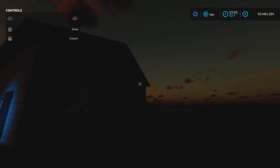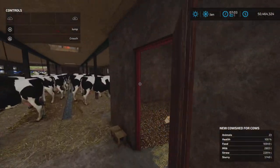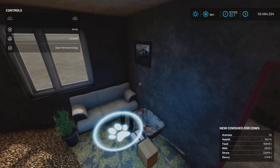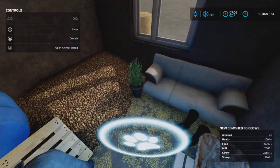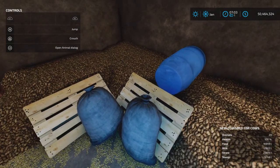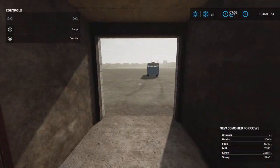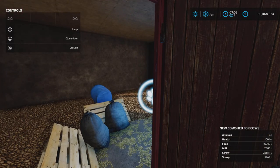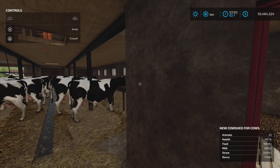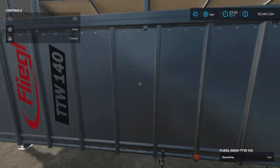The animal dialogue trigger is in here with an old couch wheelbarrow, and what looks like sugar beets or potatoes, oddly enough. The max is 24 cows. I have 23 in there because I wanted to test transporting animals from a dealer myself.